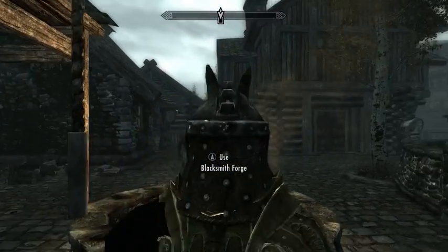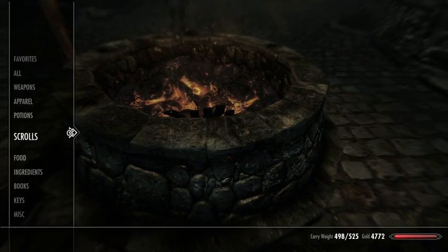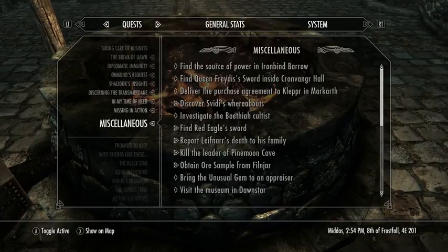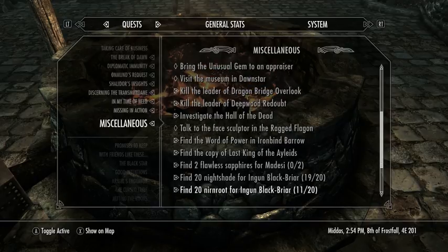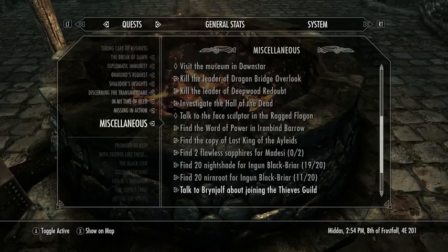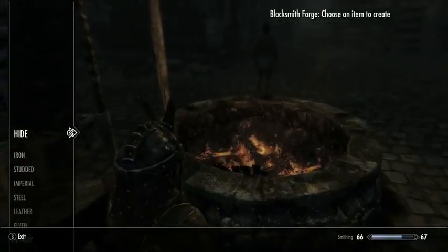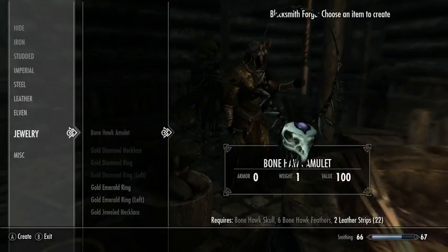I'm going to make sure that I don't have any active quests that will require me to return some of these bits of jewelry to people. I still need to find flawless sapphires for Medesi but I have never found any of those yet. And I need to keep my mammoth tusk and bring it to Isolde. I'm not carrying any smithing stuff that I can't afford to lose.